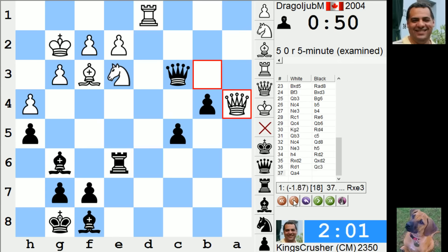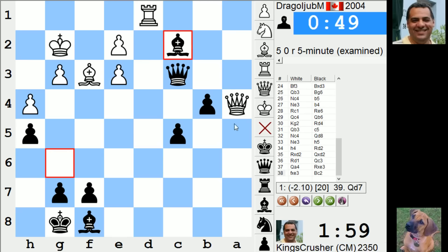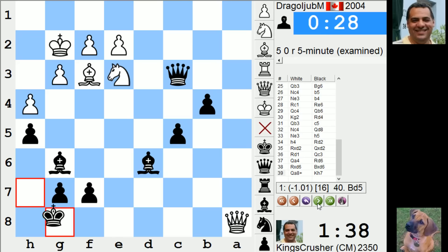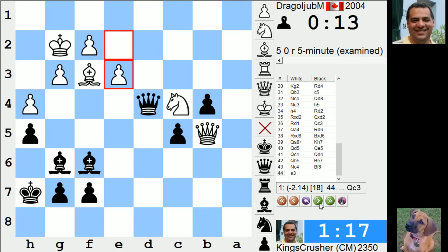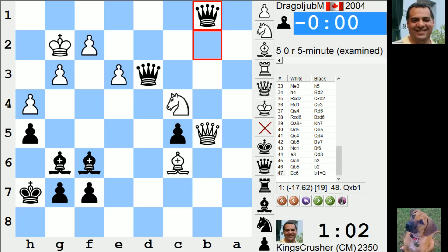Now here rook e3 - check. It's all looking good with that pawn. Comments or questions on YouTube, answer in the margin.